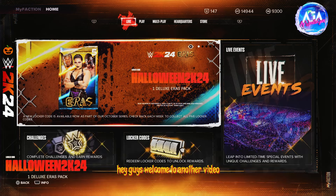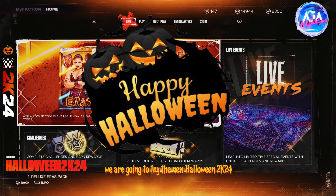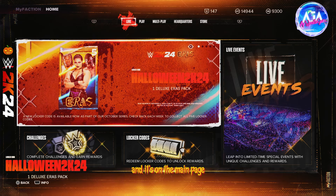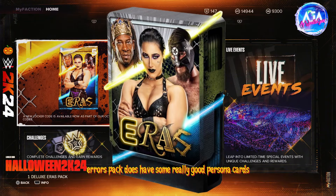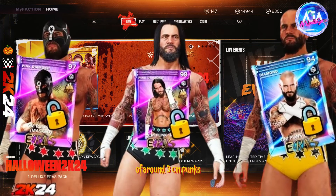Hey guys, welcome to another video! In this video we are going to try the new Halloween 2K24 code that just came out by WWE. It's on the main page of My Faction Home, as you can see here. The pack is loaded and it does have some really good persona cards — around 3 CM Punk ones.